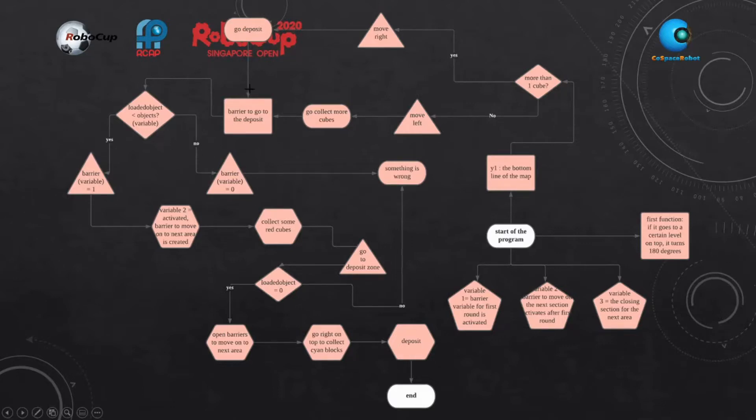Once it is deposited, it will ask another question whether the load of objects is lesser than the objects variable. If yes, the barrier will equal to 1, and if no, the barrier will equal to 0, which means that something is wrong. If the barrier is equal to 1, variable 2 will be activated so that the robot will be able to go to the next area. If that is activated, the robot will collect more cubes and go to the deposit zone, and it will deposit.